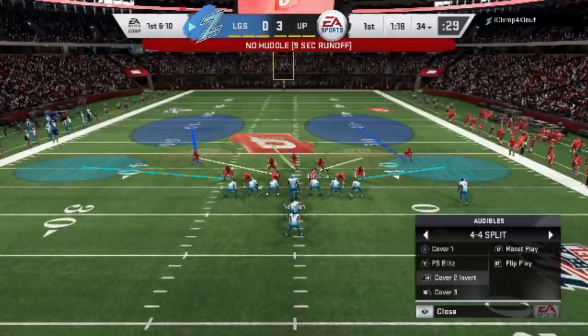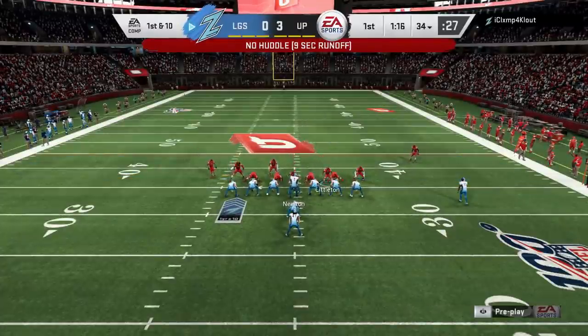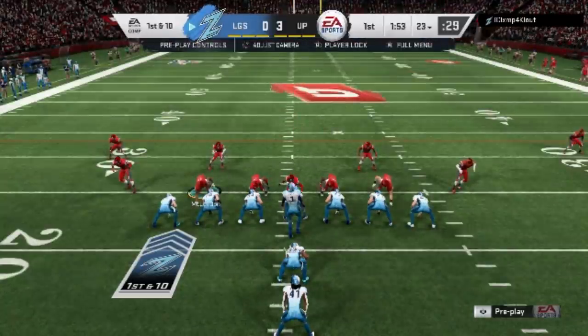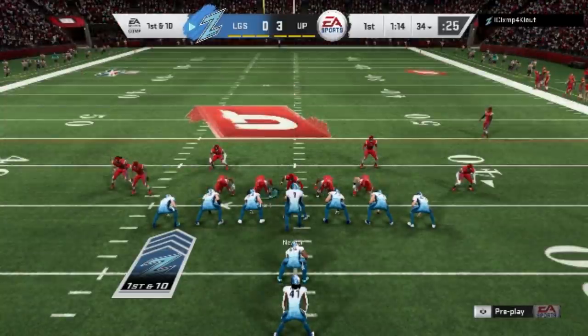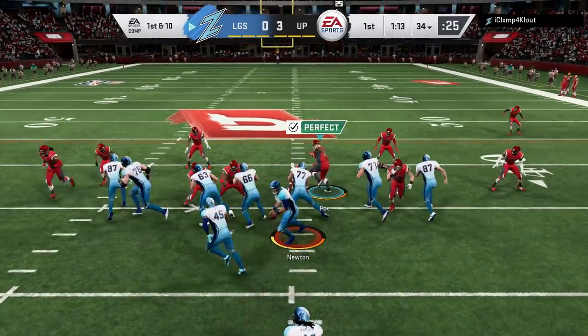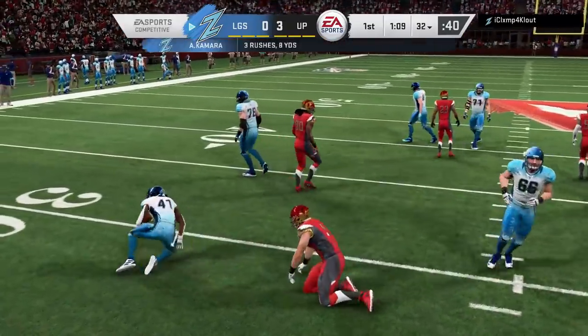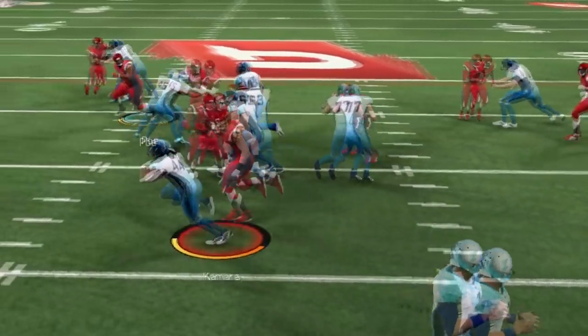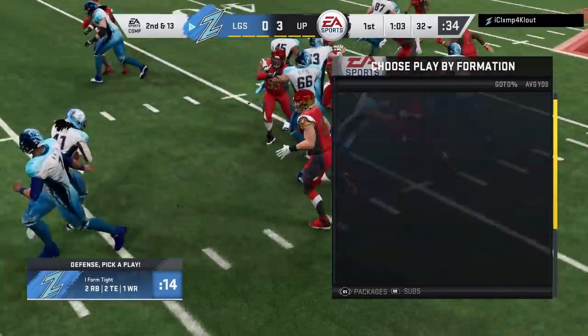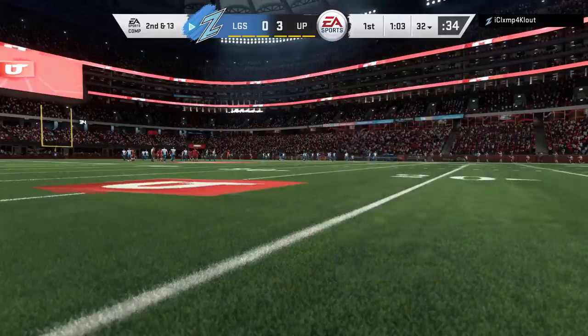My opponent here is running a hurry-up on his very first offensive possession. So I'm going to switch over to the cover 2 invert, because if it's an outside run — which that last play was — it's a little bit better. Exact same setup, but the only difference is I'm going to hard-flat my outside linebackers, which is wire, triangle, then down on the right stick. One of my favorite things about this is you really can't tell the difference between the FS Blitz and the cover 2 invert — they are the exact same look. The outside linebacker just shoots in off of the hard flat. You're going to see a couple times in this video how these outside hard flats just shoot in and play the run super fast.